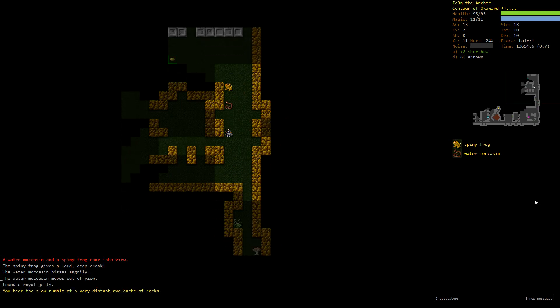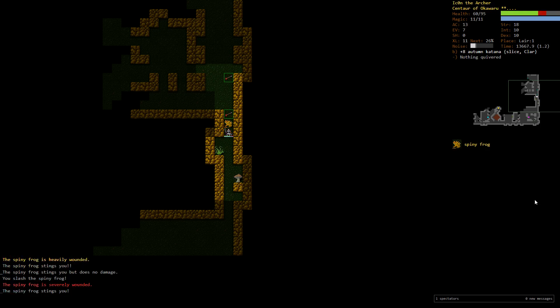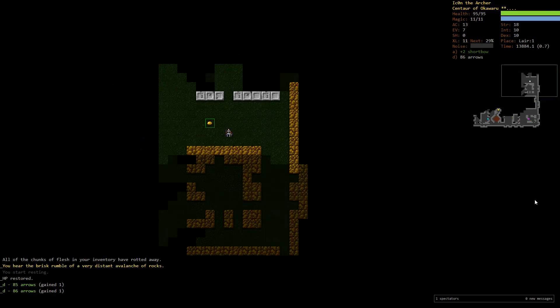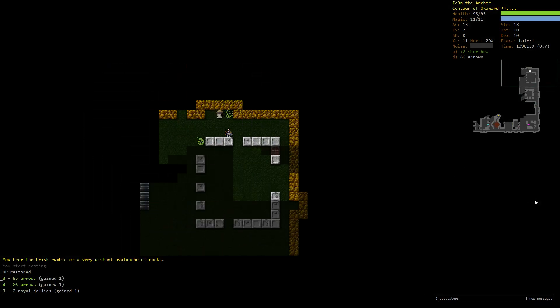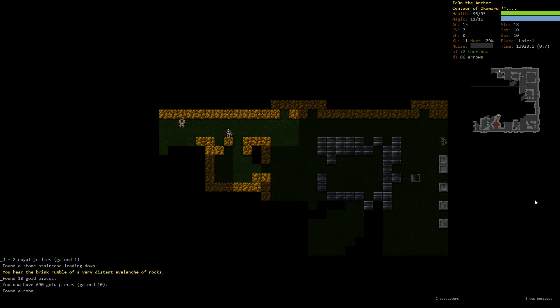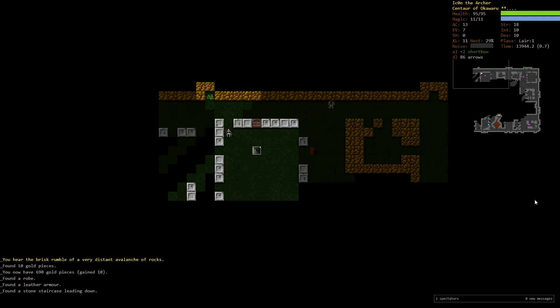There's a spiny frog and a water moccasin, which is a bit scary. We're taking terrible amounts of damage from this frog — exactly what I expected. This shows us we have to take these frogs very, very seriously with our AC and evasion ratings. Luckily we're a Centaur, which means I'm fast enough to run away from the frogs. Normally you wouldn't be able to escape them.